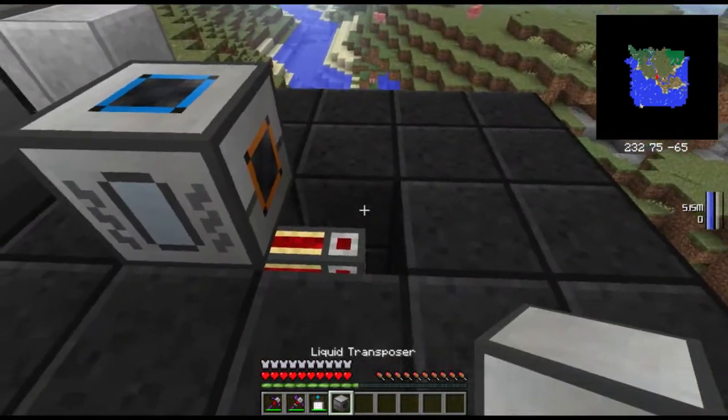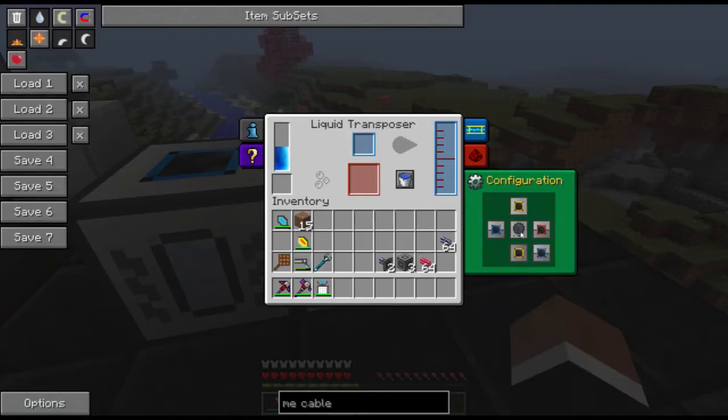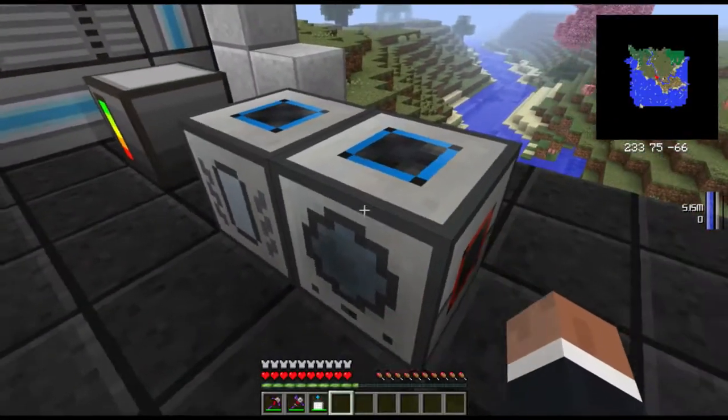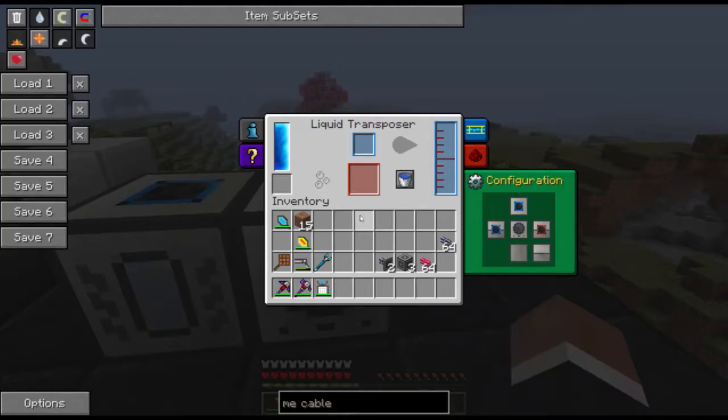It's going out this way. On this one you can clear all the settings. It will input on the top, input on the left, and output on the right. So it will now take anything that I smelt in here and put it in here.